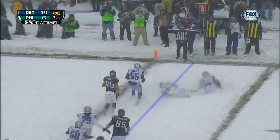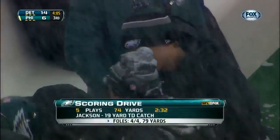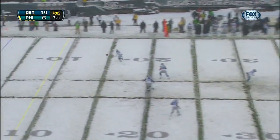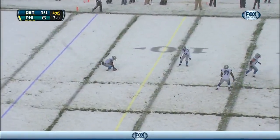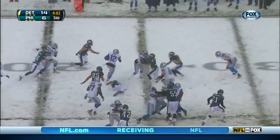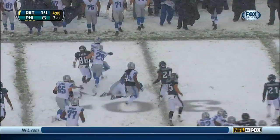Foles throws it low for McCoy. Henry with a low sinking kick that will drop in the snow and Ross would pick it up. Ross with some room and Eagles cover him up.